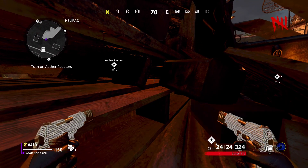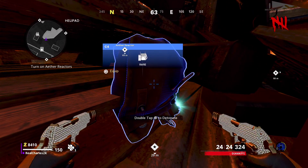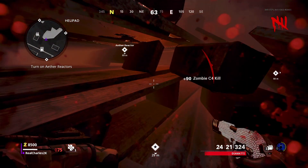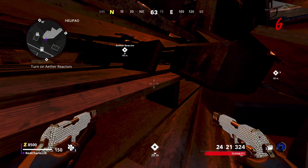At this point, simply throw down your C4. You're going to tap Square once, and as soon as you tap it, you're going to shoot a bullet. If done correctly, the C4 will blow up and it will give you another one.